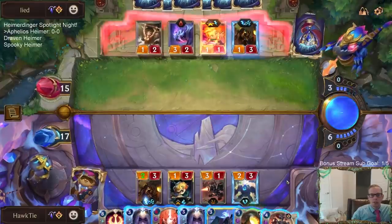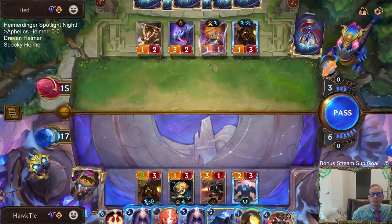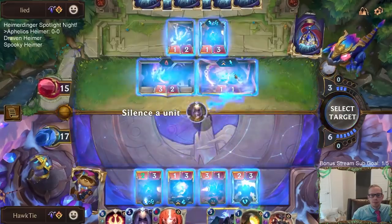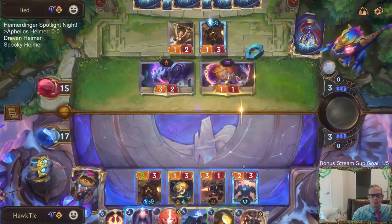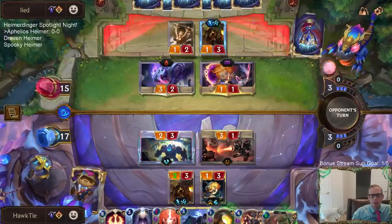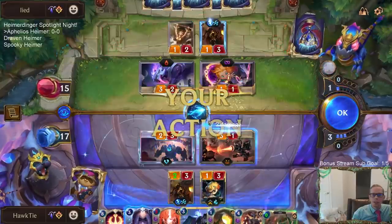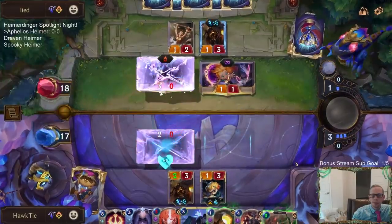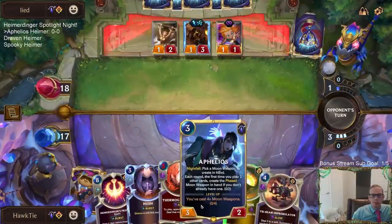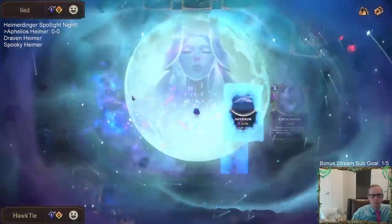That's probably going to get Hushed. I wanted to see if they would play a Vi. Should be harder to keep this Zoe alive through a turret — I know they can Pale Cascade and keep it alive, but that's okay. I'd much rather try to kill it. With Mystic Shot, that's not killing my Aphelios — can't be mad at that.